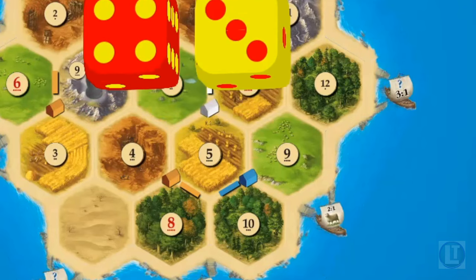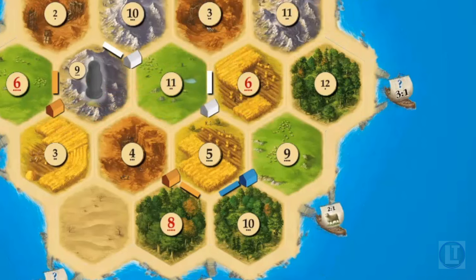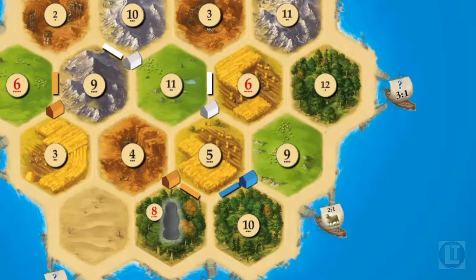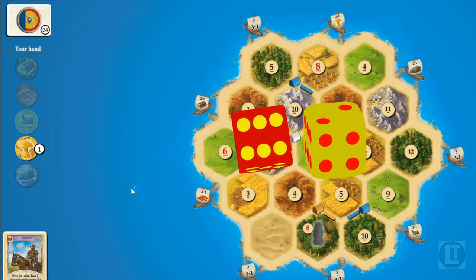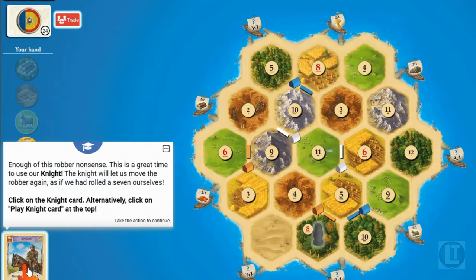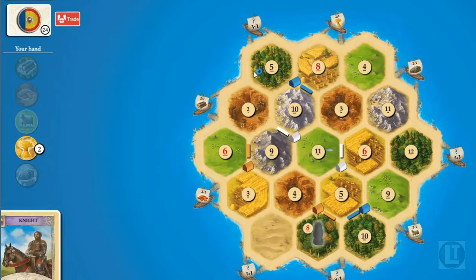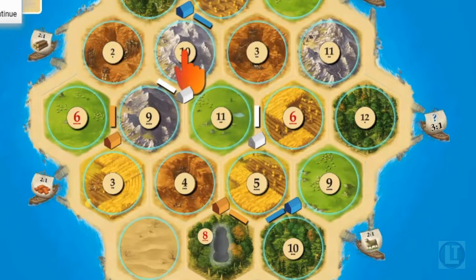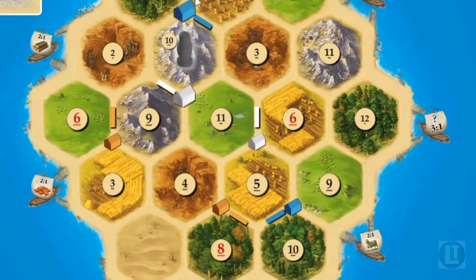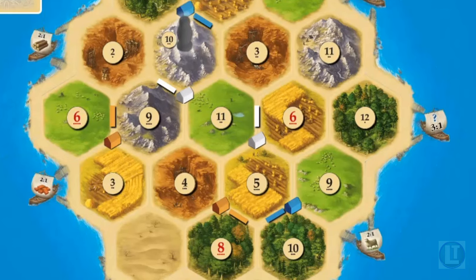To make things worse, the white player rolls a seven again and steals an ore from us — we are really being taken advantage of. The eight wood tile is now blocked. We roll a five and collect some grain, so now we can use the knight card we bought earlier. We move the robber to block the ore space and steal a wood from blue. We needed wood to potentially build a road, so that's great.